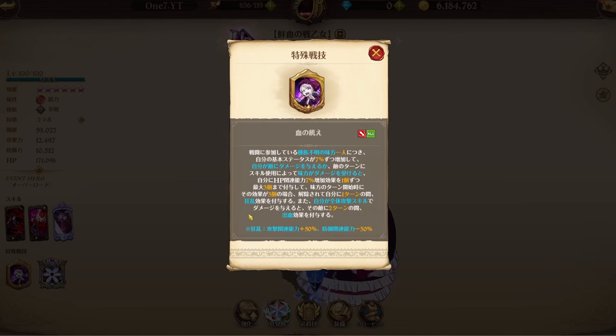Infect restricts recovery-related stats, so no healing for the enemy. Then there's her passive: it increases the hero's basic stats by 7% for every unknown ally in battle. When the hero deals damage or an ally takes damage from a skill during the enemy's turn, the hero's HP-related stats are increased by 7%, up to three times.